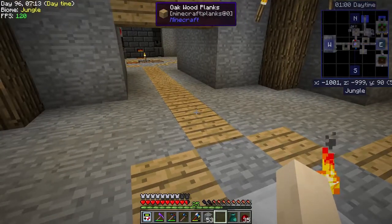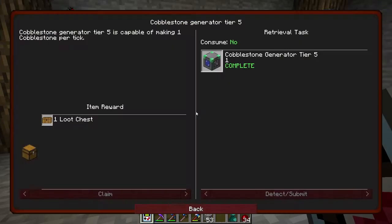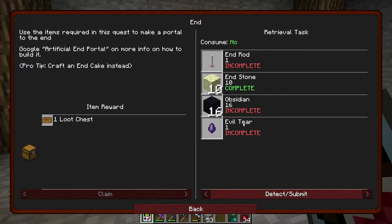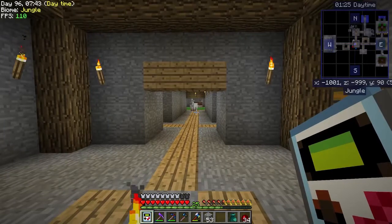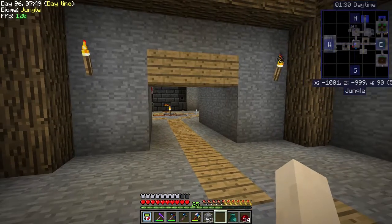We have to wait till we go to the mining dimension to do that because we need the flowers. Right here all I'm getting is the red and yellow flowers — I haven't seen any other flowers at all. We just have to wait until we go to the mining dimension.